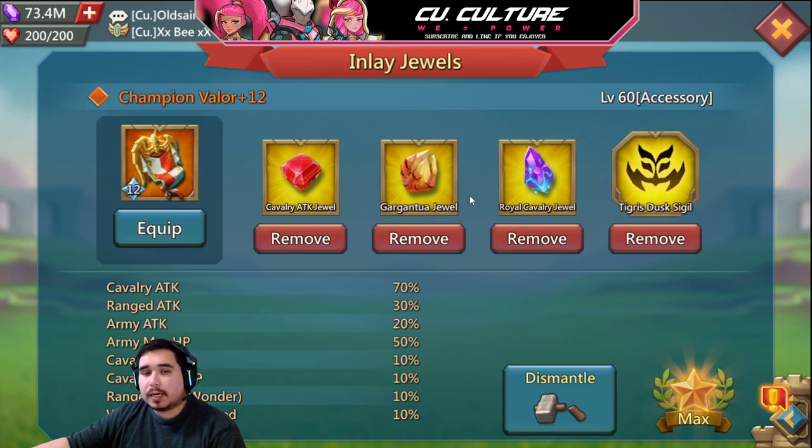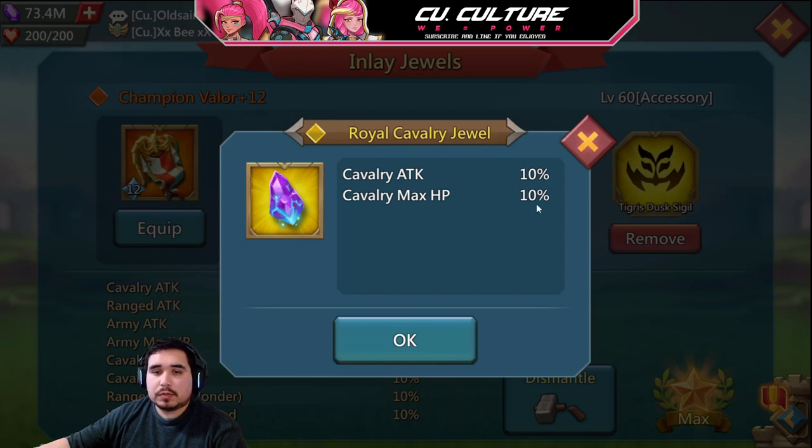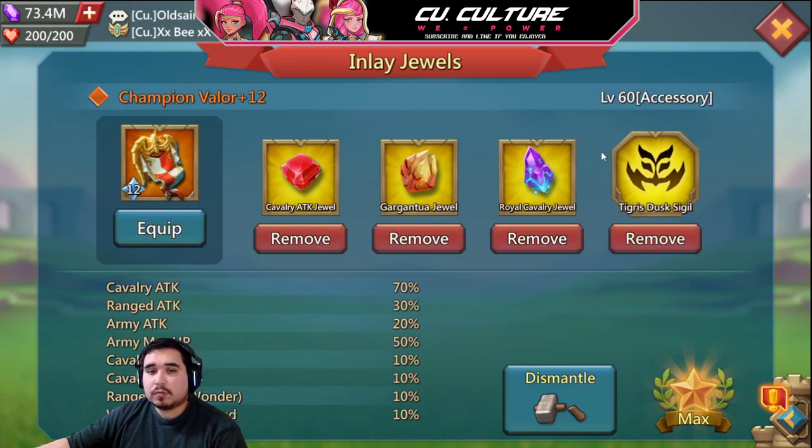That depends on how important it is that you do more damage or have a higher chance of walking back. However, that boost — if you do it on all eight pieces — you have to remember that's amplify times eight. So if you have eight royal cavalry jewels across all eight pieces of your calf set, that's 80 just from those jewels. However, you're losing five percent HP, so that would be 40 HP you're giving away for 80 more damage.